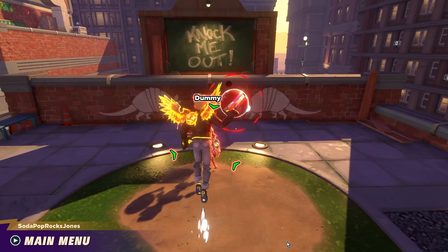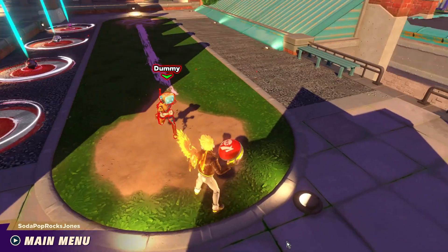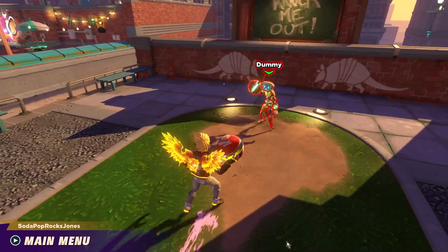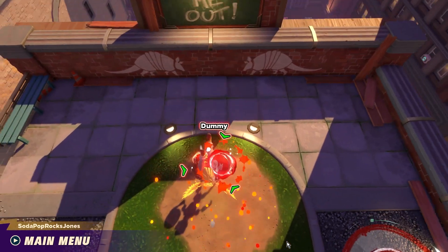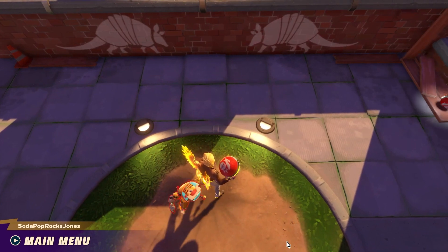This next shot is something you're going to want to add into your repertoire, especially for ranked matches. We call it the scorpion shot, and it was actually developed by Stevie of Nerd Life. What you want to do is target the enemy, jump into the air, do a frontward lob spin, and release the ball to hit the enemy directly in the back. Now, even if they dash away, this ball should still hit.